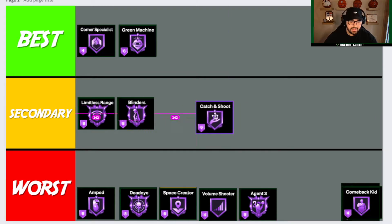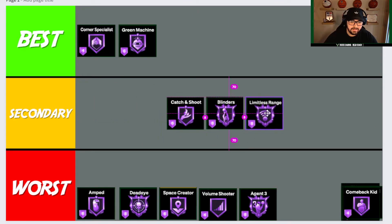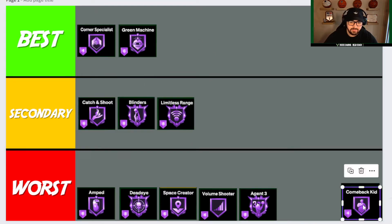Catch and Shoot is next, and I'm putting it as Secondary — you might not agree with me. Catch and Shoot is a good badge; it does go to tier three for locks so it's more expensive to unlock. You are going to get those catch-and-shoot situations, which is why it's on Secondary — you could absolutely run it. But there's another badge I think is way better that we'll talk about shortly. If you have enough badge points, run it; I'm not saying it's bad, I just think other badges cover more situations.